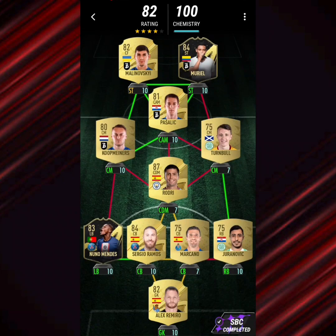Moving on, we've got European Goals — again one of the easier hybrids. Up top you've got Bergamo Calcio at striker, CAM, and left centre mid. Right centre mid and right back with Celtic players, then Rodri at CDM. Sergio Ramos and Nuno Mendes on the left side of defence, with Marcano and Alex Romero in gold with Real Sociedad to fulfil all the conditions.